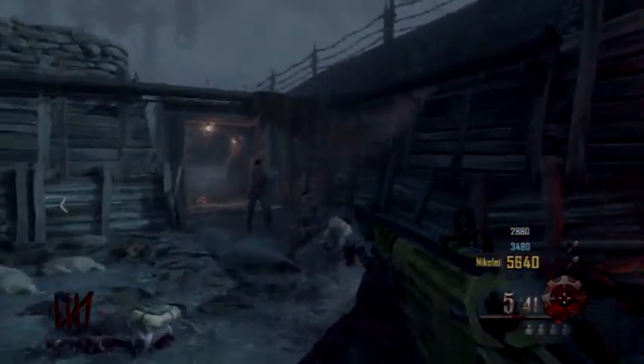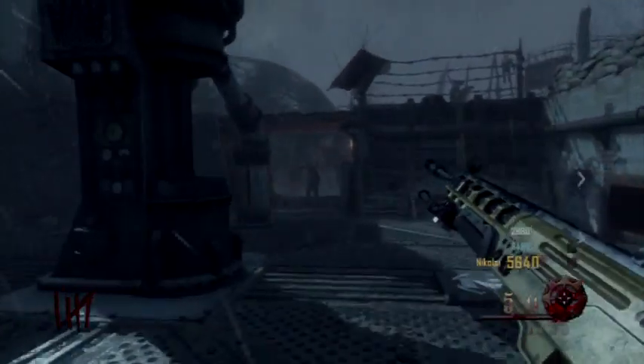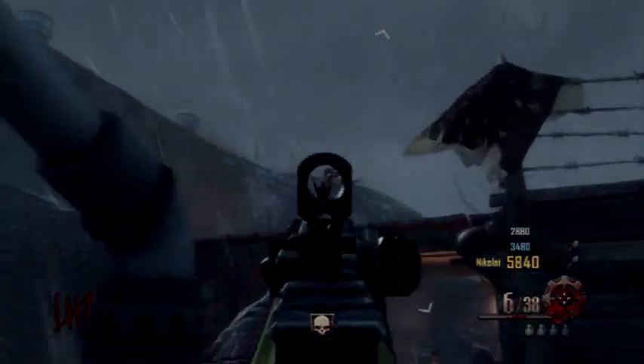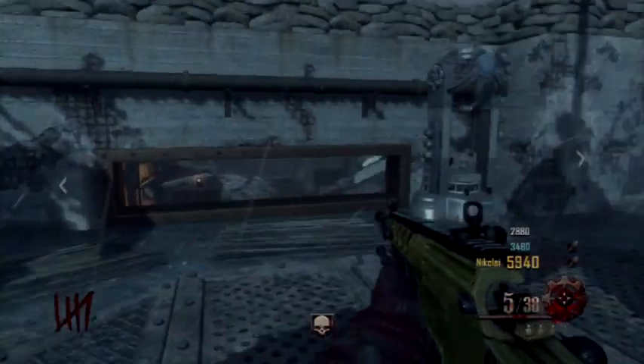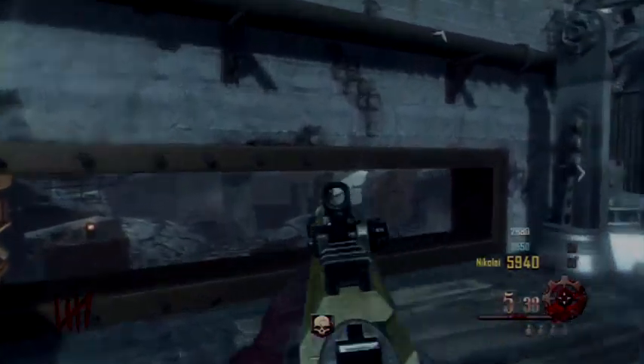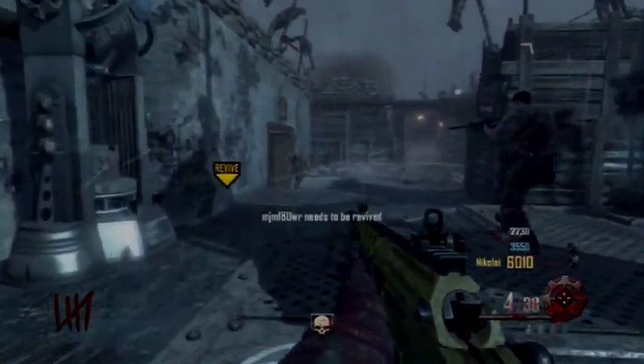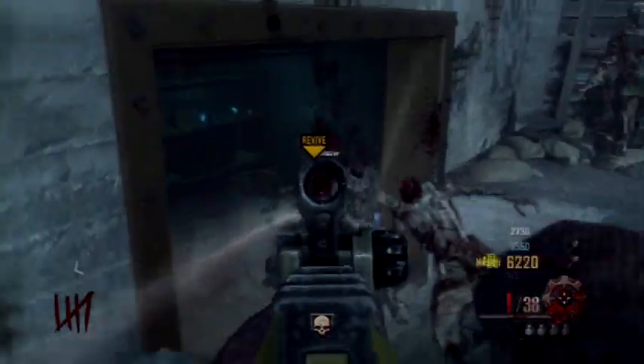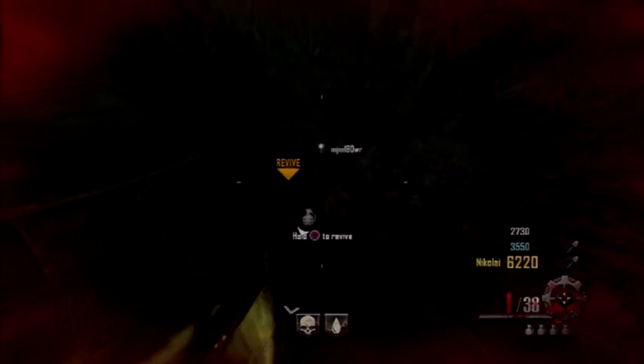So here we go. Basically what I'm going for is the Master of Disguises trophy. The trophy requires you to, in Origins, use zombie blood to revive three players and activate a generator in one game. I already revived two players, so I just need to revive one more player and activate a generator. As you can see here, I'm reviving one of my friends.